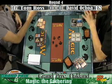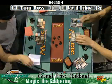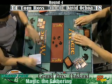Dark Confidant gets Lightning Helixed. Tom then goes back up three life, back up to 17.